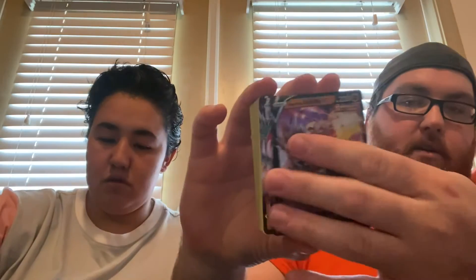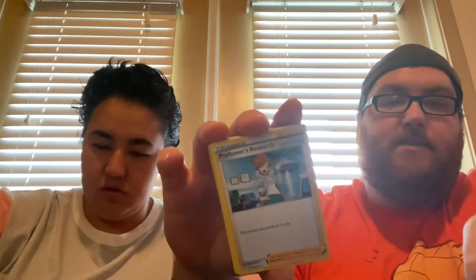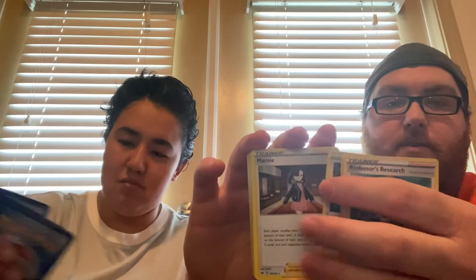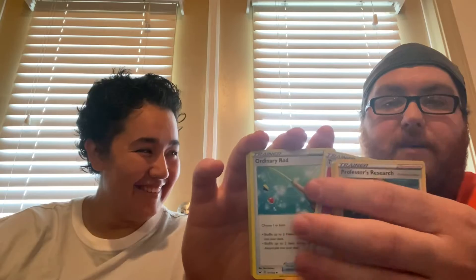You get your two Urshifu V and two Urshifu Vmax. You get a couple of Professor's Research, some Boss's Orders, Lysander, some Stonjourner — the Single Strike version of Stonjourner — some Oranguru, some Marnies, Tool Scrapper, and an Ordinary Rod to put your energy and Pokémon back into your deck.